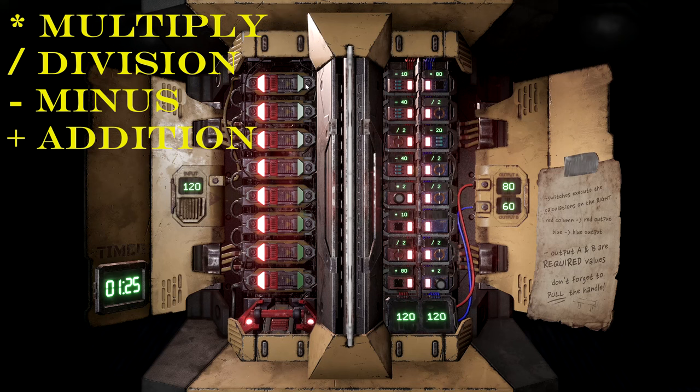Let's take a go and try to hack a couple of readers and do some maths. Our first input number is 120. Both switches, using the calculations on the right side, must result in the output number goals on the right hand side, which are 80 and 60. It doesn't matter how many switches you press — it could be one or almost all of them. All I had to do was turn on one single switch: the corresponding symbols were minus 40 and divided by 2, which gave my input number the totals of 80 and 60.